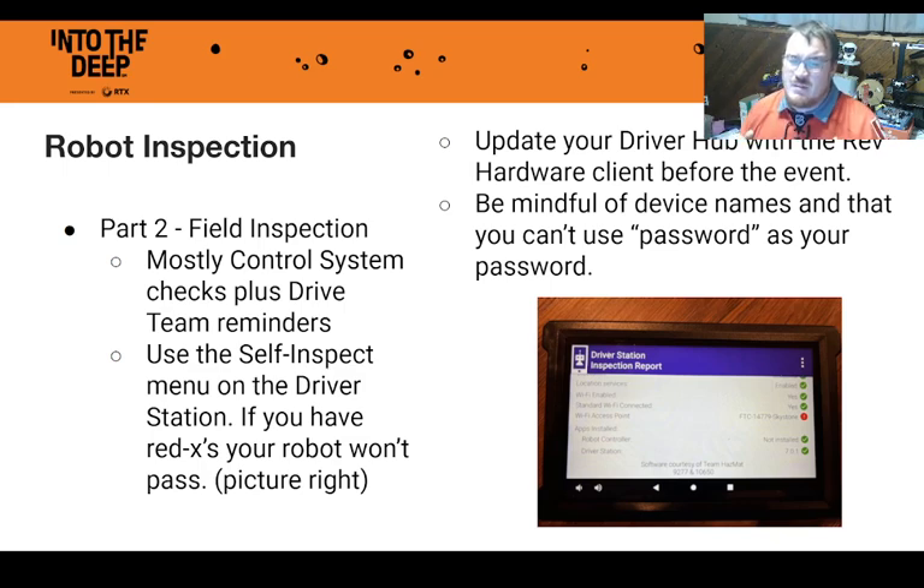Self Inspect covers most of field inspection: it checks that your Wi-Fi is named correctly, your control hub and driver's station are named correctly, and that your password is not 'password' — that is actually a rule. If you need to update your driver hub, plug it into a laptop with the Rev Hardware Client installed. That's by far the easiest way to update, and as a teacher I'll tell you — try not to do that on school computers. It works way better on a personal laptop.